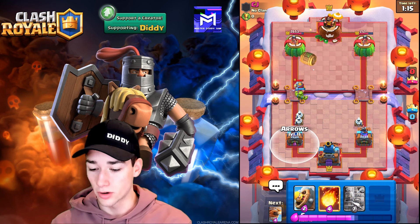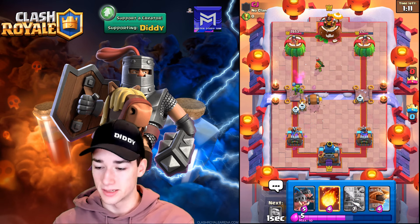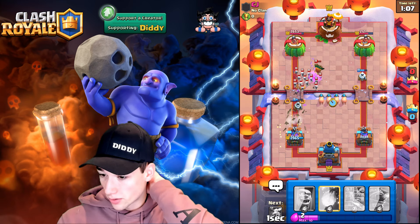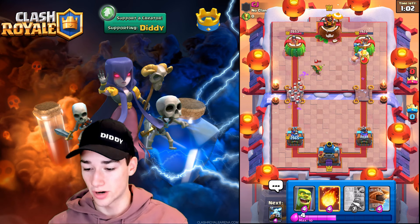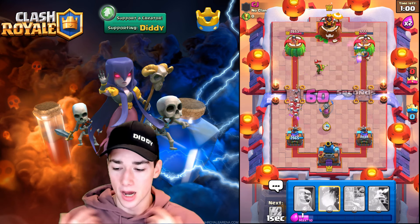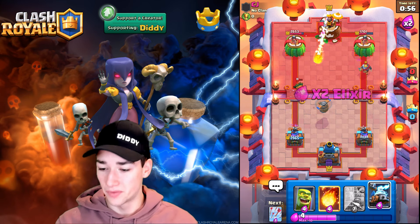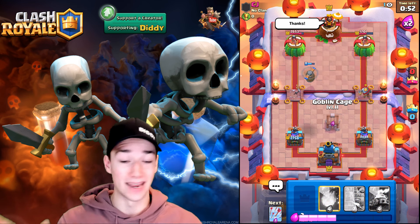We use Arrows to clear, then Barb Barrel the Dart Goblin — no problem. The Log comes down, so we split our Royal Hogs: the right side deals good damage while the left side gets distracted. We Flying Machine in for chip damage. We're playing really well and feeling good about this. Then the Fireball comes down — that was a bad play by him because now he won't have the Fireball in cycle for our Royal Hogs.